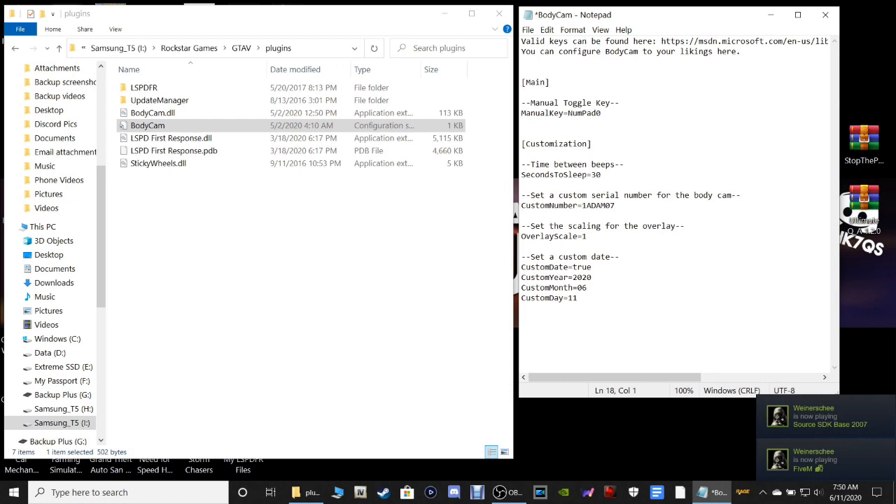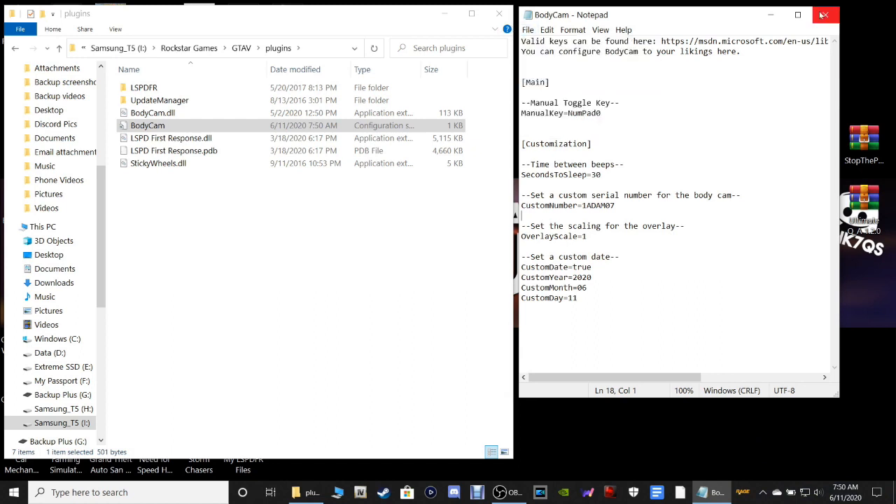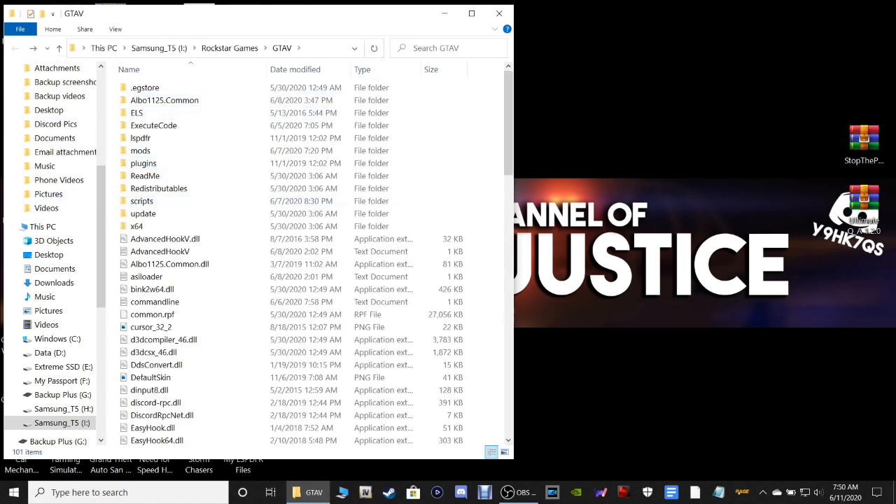Once you're done making your changes, click File and Save, then close out. Go back to the main directory and refresh it.